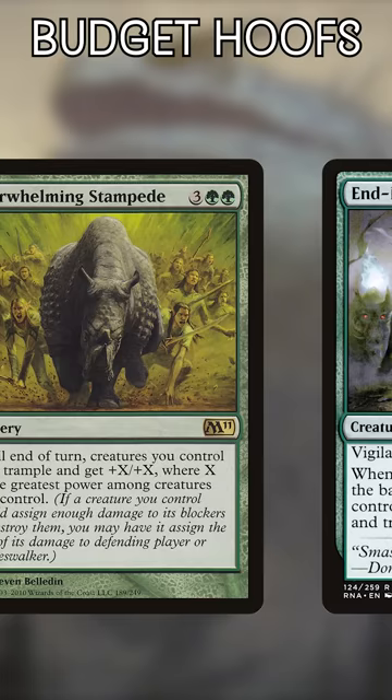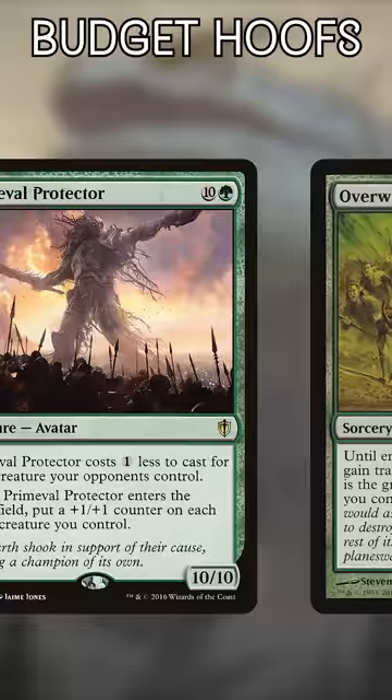Overwhelming Stampede. You just need one larger creature, like your commander, to make this better than every other finisher on this list. A cheap monster like Primeval Protector or Galta can let Overwhelming Stampede dish out hundreds of damage.